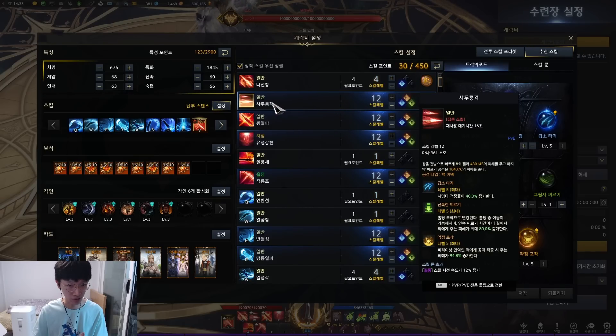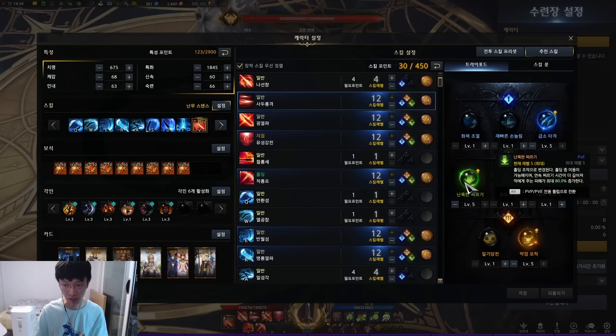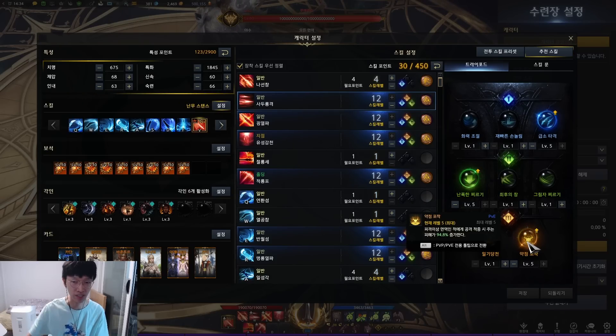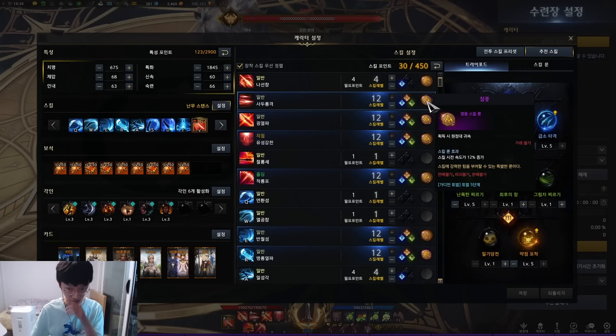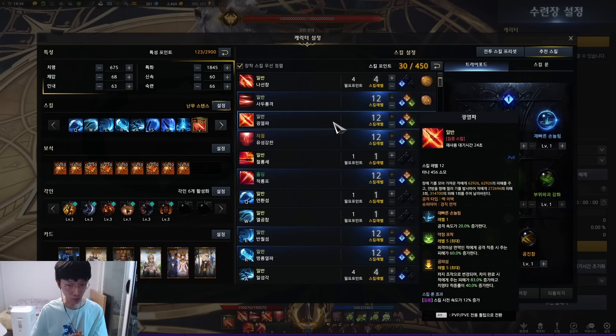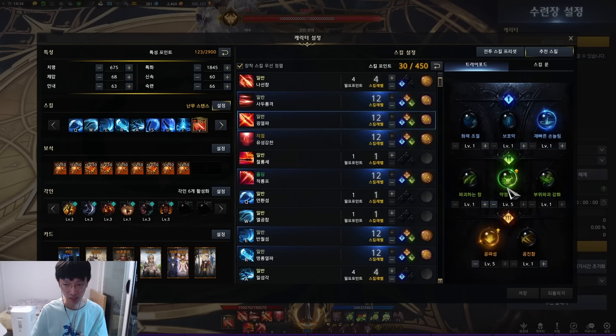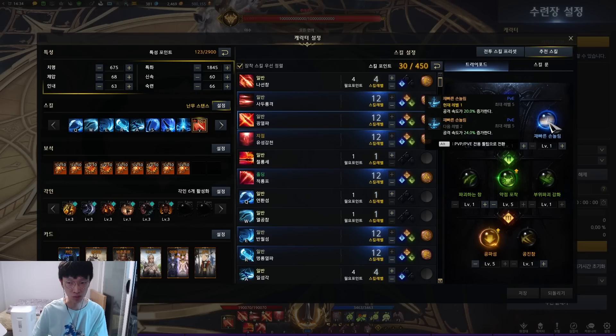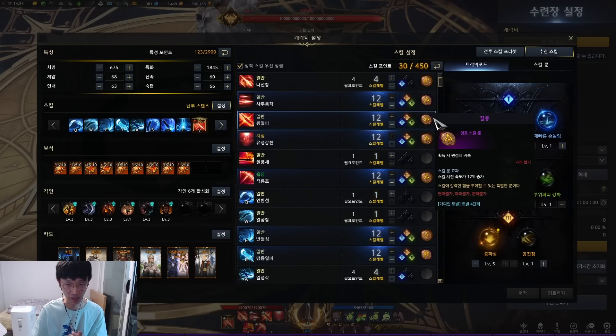For Forehead Dragon, you go tripods 3, 1, 2. This tripod got changed — it no longer does bleed damage, only flat damage increase. For the rune, run Galewind. For Thrust of Destruction, you go 3, 2, 1. The quick preparation tripod got deleted, so you run the one that increases attack speed since you're not at full attack speed. For the rune, Galewind.